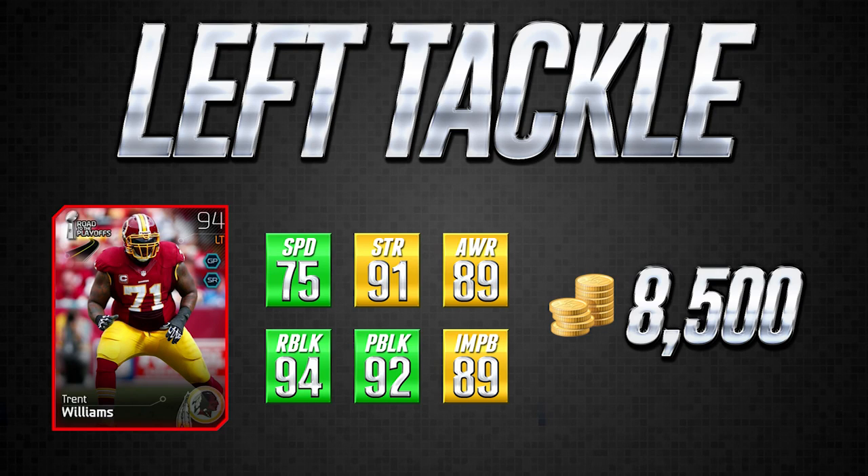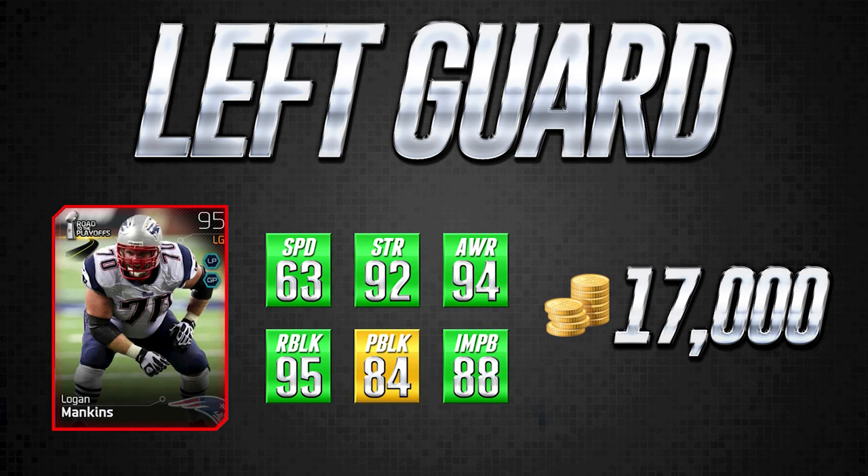If you're looking for a card under 10,000 coins to play at left tackle — I know it's the most premium position on the real life NFL offensive line, and some people say it's the most important position in Madden as well — definitely look into Trent Williams. Moving on to the left guard position, and this is a card I really enjoy. I used this for a short while on my team. I did upgrade to another Logan Mankins card, but this one is still very very good and one that I think a lot of people would invest in if they knew how much better it is than other left guards in the same price range.